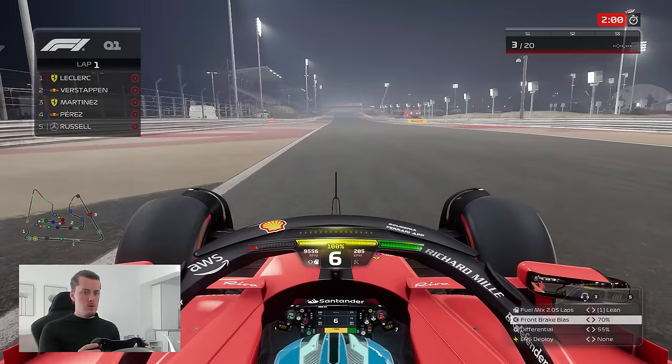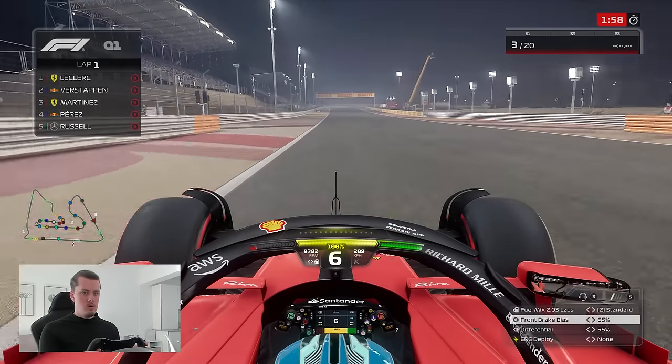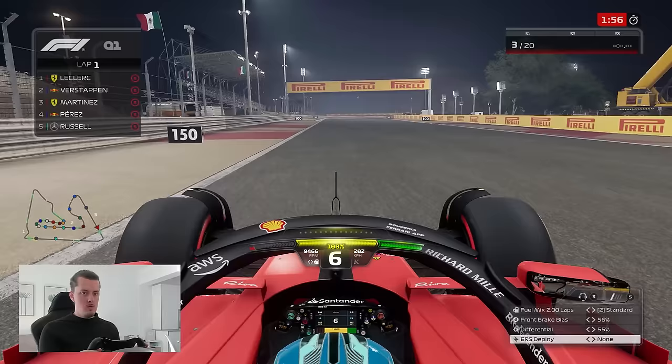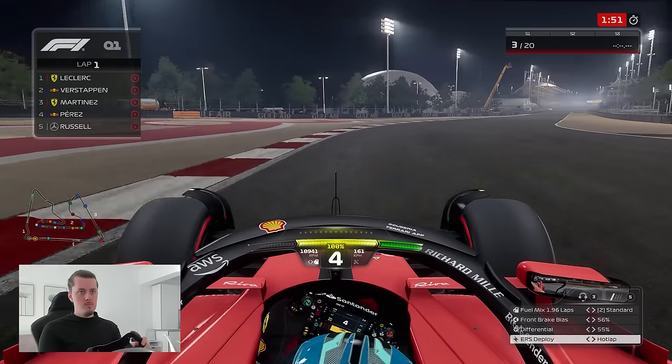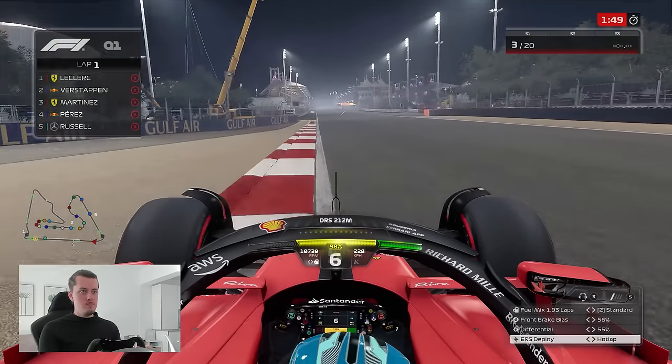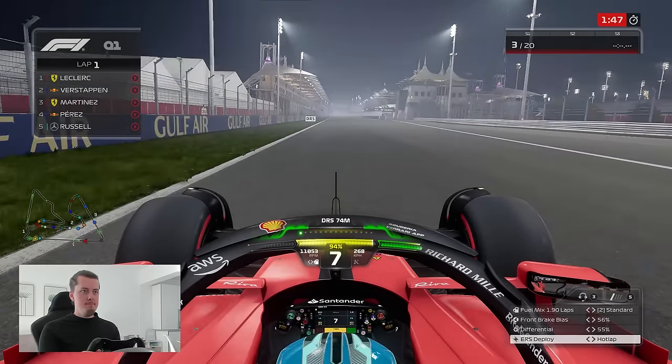We set a banker lap — a 28.183, P3 — two tenths off Charles Leclerc with Verstappen splitting us. With two minutes on the clock, we're going to go for one final attempt. Let's send it and see if we can improve. Time to enjoy the lap and hear the Ferrari engine for the first time.